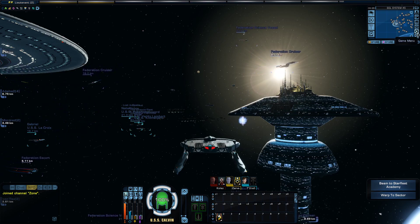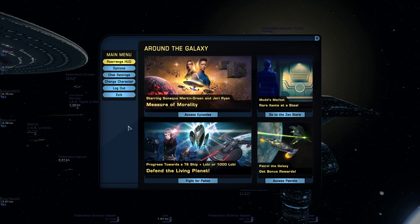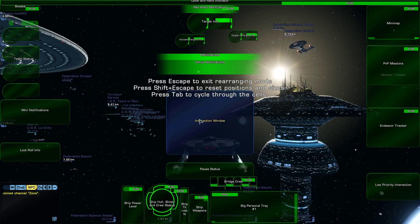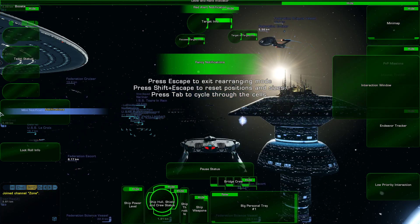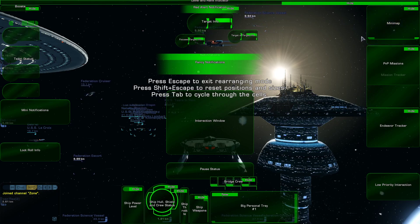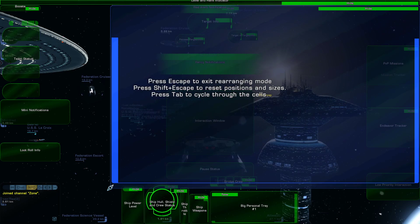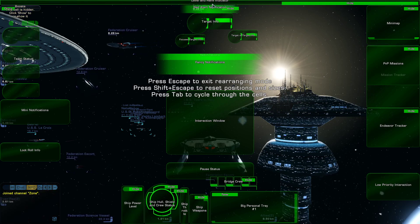You can start rearranging by clicking the game menu button, press the escape key which is default, and select rearrange HUD. We'll just click the space button. Now you can set these wherever you want. You can also click shift and escape together to reset their positions and sizes — you can change how large you want them to be on some of them. Some of them you can also hide if you want to.